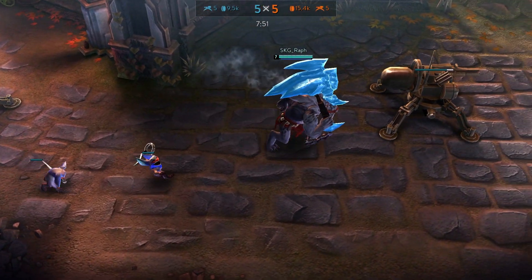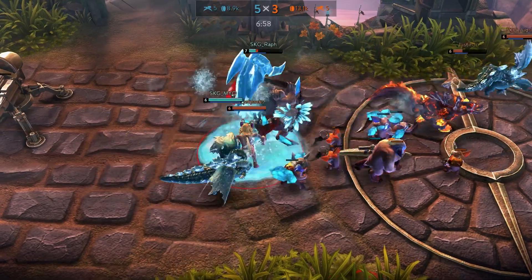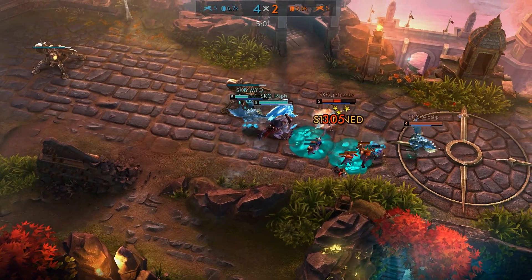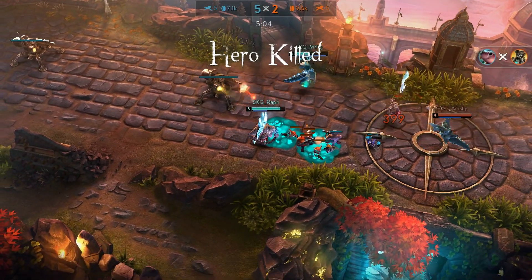I have two tips for you when playing Glaive. The first one is: when you are jumping in with Afterburn, you should be aware of not landing in the middle of all 3 enemies so you are not taking the full damage. The second tip is: when you use Afterburn onto a target, you can immediately use your B on him to deal the damage right away so you don't have to run back to the enemy.